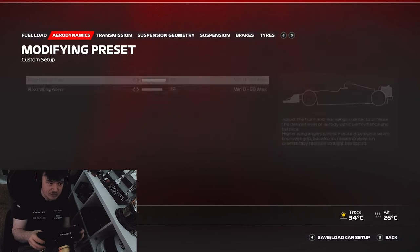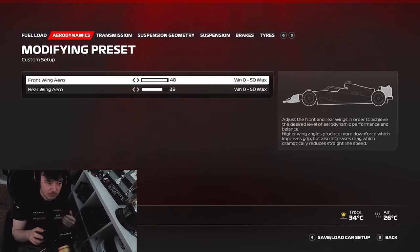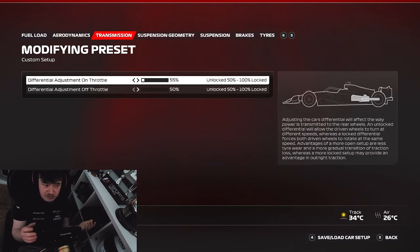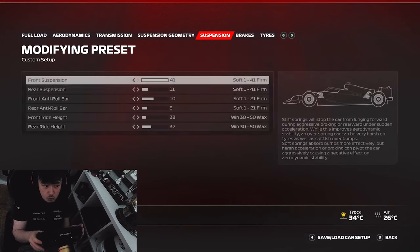Now for the setup. For better rotation at high speed, upping the front wing angle by one or two clicks will give you better rotation. Using the off-throttle differential - if you're having drastic understeer in the middle of the corner, lowering the off-throttle differential will give you better rotation in the mid-apex phase and allow you to straighten up and get back on the power sooner.